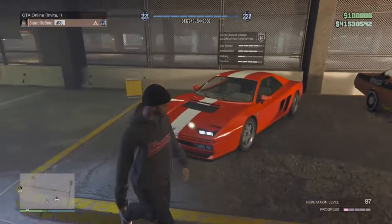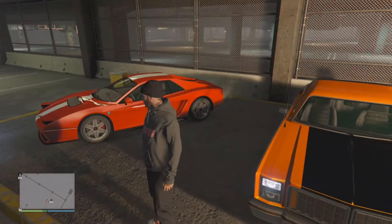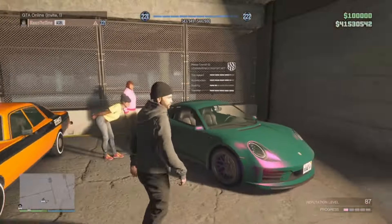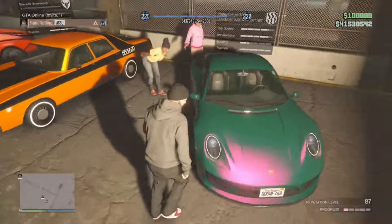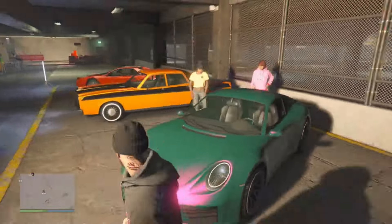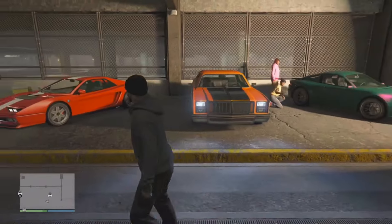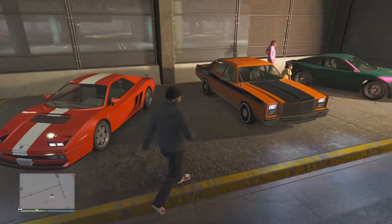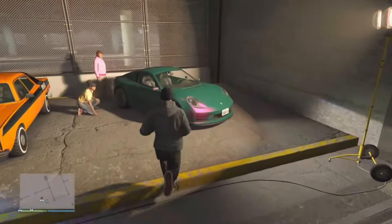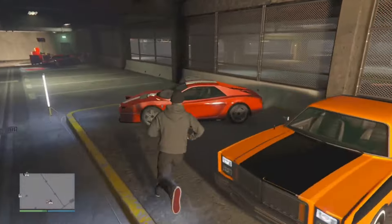These three cars are going to be on sale: the Grotti Cheetah Classic at 30% off, the Bravado Greenwood at 30% off, and the Pfister Comet S2 also at 30% off. Out of these three vehicles, I would suggest picking up the Pfister Comet S2 and also the Grotti Cheetah Classic. They're not that expensive, especially with the sale — you could pick up the Comet for about a million dollars, and the Grotti Cheetah Classic is going to be about $600,000. Both vehicles are very good value for the price and you're definitely getting good bang for your buck. Definitely go for that Pfister Comet S2 and also that Grotti Cheetah Classic — you can't go wrong with either one or both.